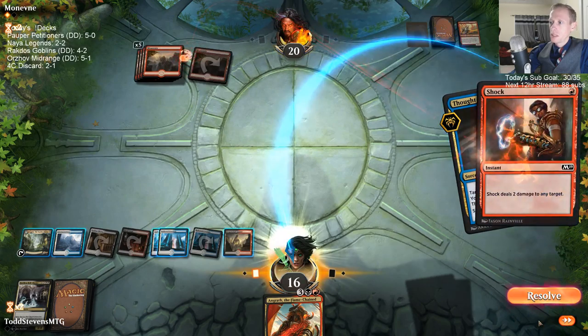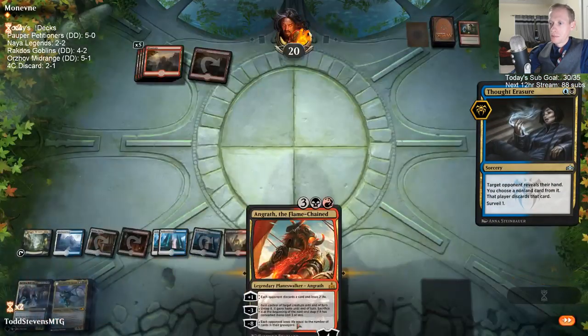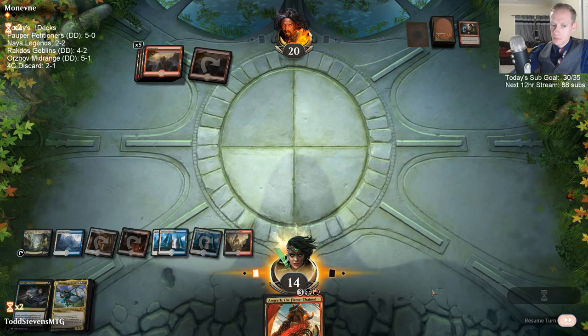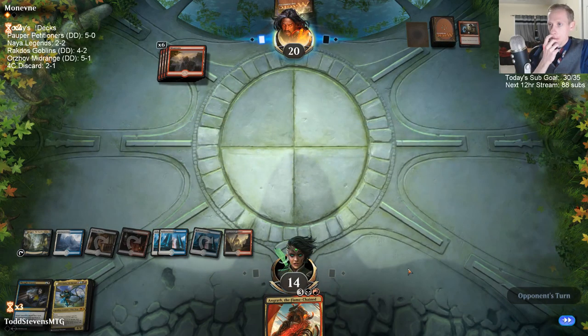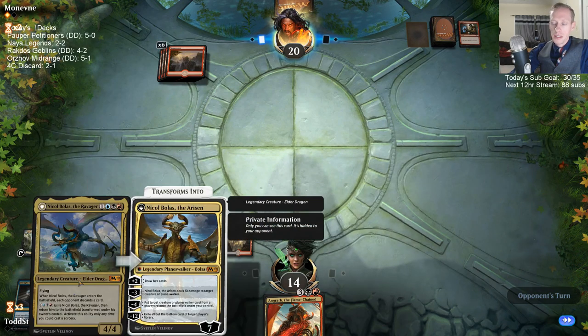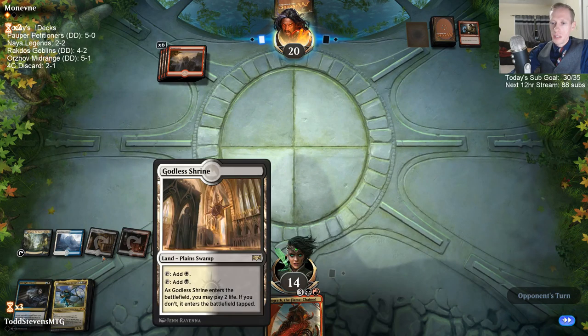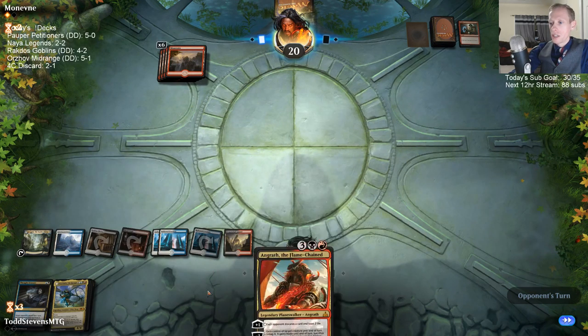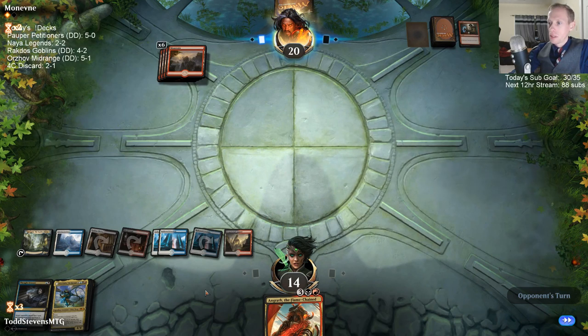If this is Risk Factor, I could just let them draw three. Actually, I don't think I wanted to activate Azcanta — I think I wanted to just play Nicol Bolas. We tapped correctly — Thought Erasure did its thing. But I played in a Godless Shrine and tapped after drawing it, so I would have had to shock to be able to play Thought Erasure plus Angrath. So it was my fault for playing the Thought Erasure — I should have just played Angrath and ticked up.